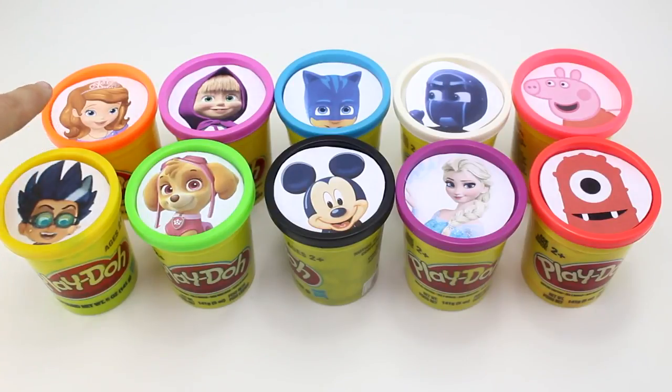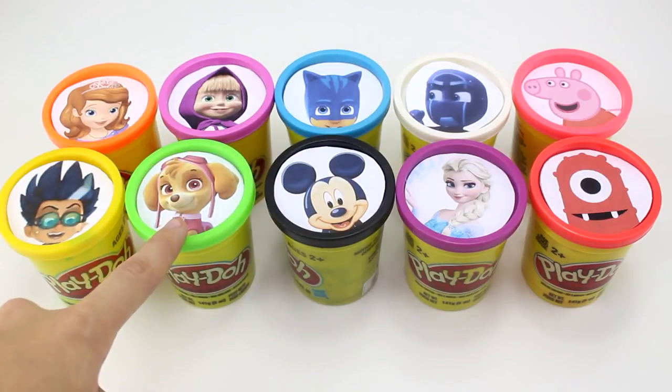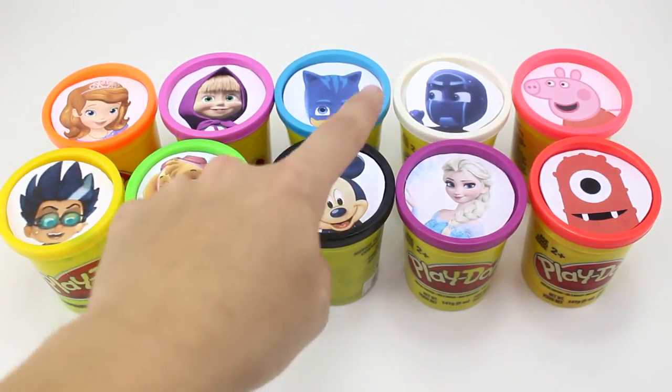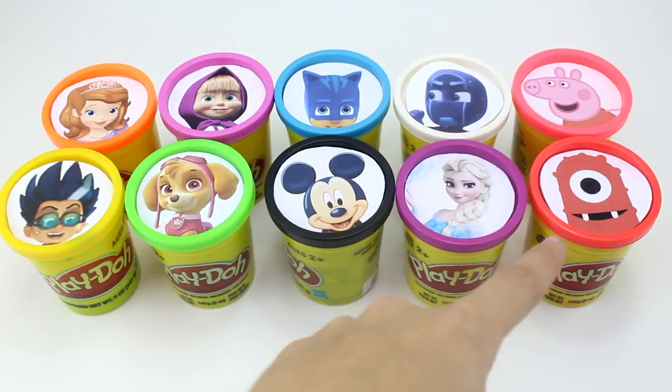We have Sophia the First, Romeo, Masha, Skye, Catboy, Mickey Mouse, Night Ninja, Elsa, Peppa Pig, and Muno.